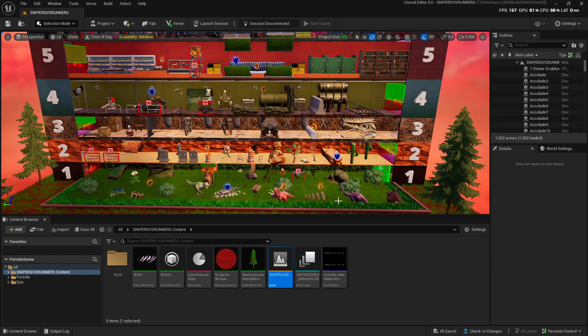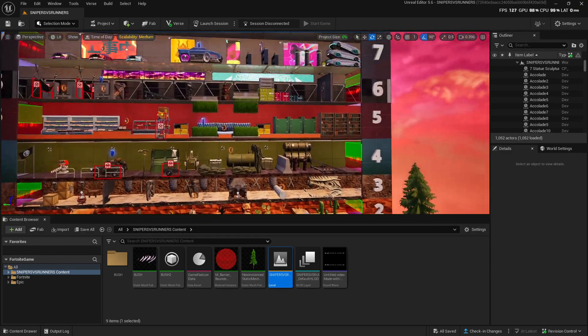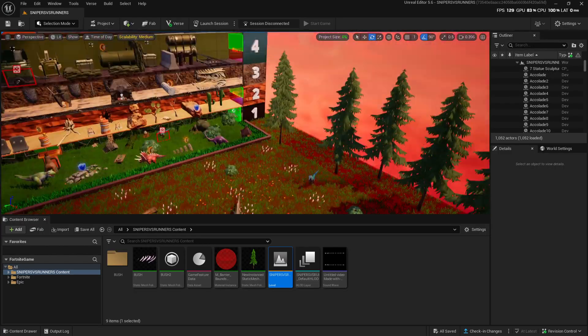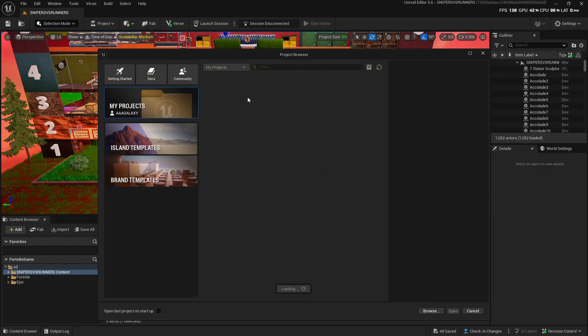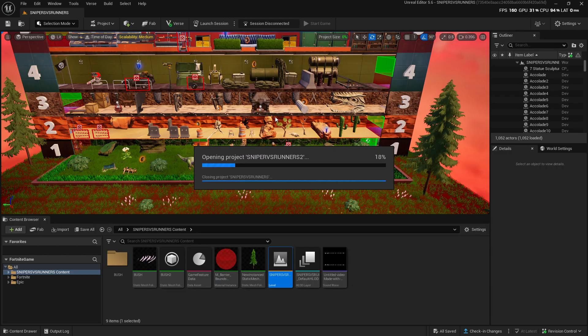After the loading bar finishes, close the UEFN and restart it again. Once you get back into UEFN, it's going to bring you back to your stuff however you have it set up. Just click back on the map that you want to work on.